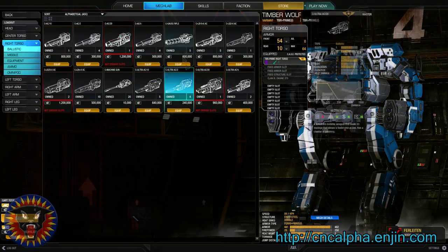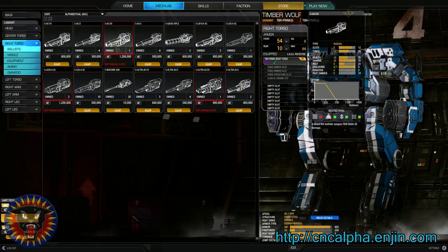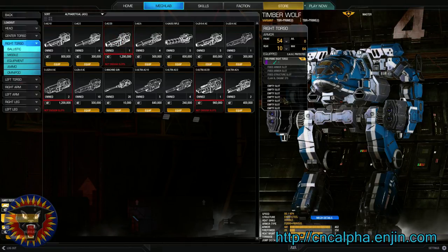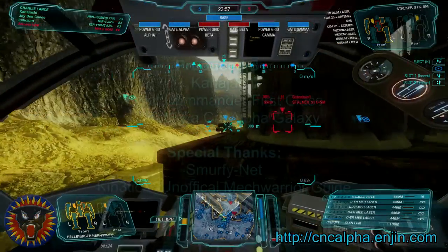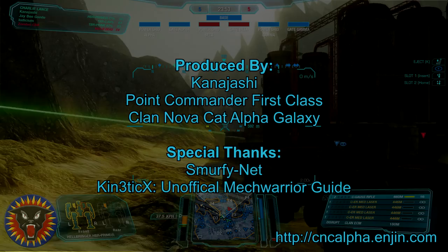However, these slots are locked instead of the dynamic slots for IS, leading to some critical space conflicts. Also, Ferrofibrous is increased to 20% more protection per ton compared to 12% for IS. Thank you for watching this tutorial. Good hunting.